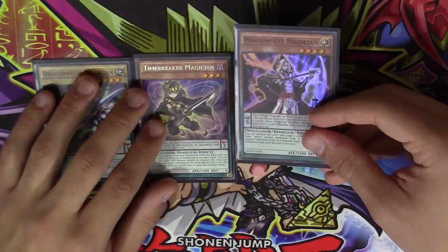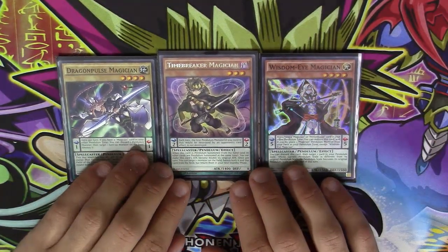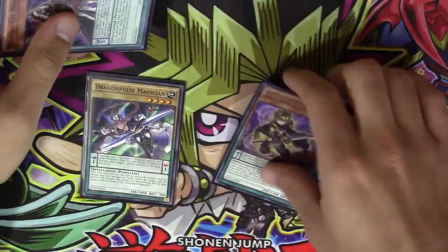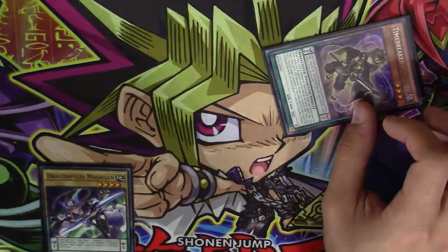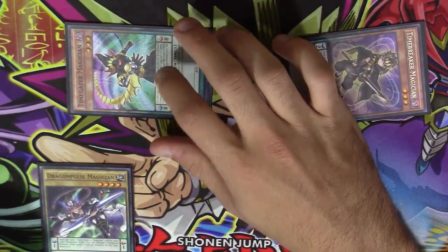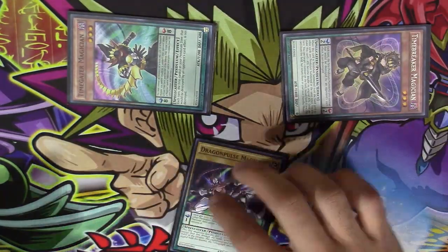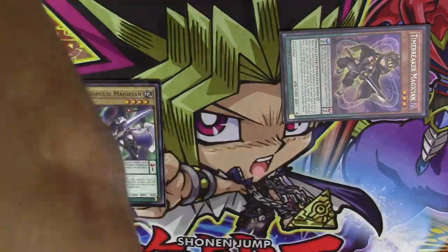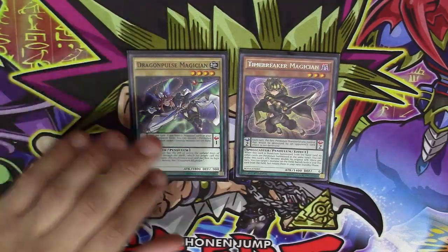Even though Wisdom Eye hit at one, this did not hurt the deck as badly as I feared, mainly because you can recycle it over and over again. So say you have your two scales — you destroy Wisdom Eye and replace the scale with another. One quick ruling: even though Time Gazer's activation requires you to control no monsters, you can still use Wisdom Eye to replace a scale even if you control a monster.